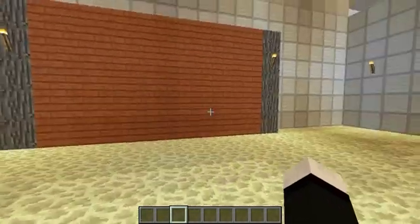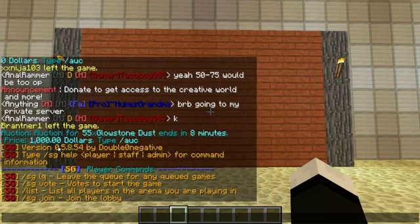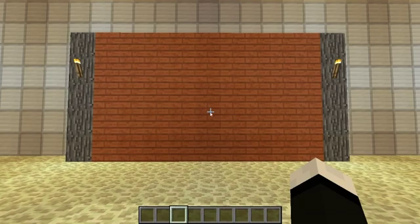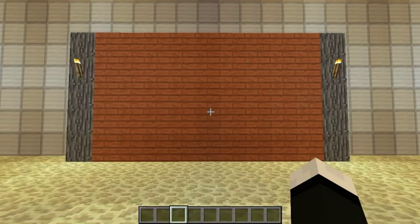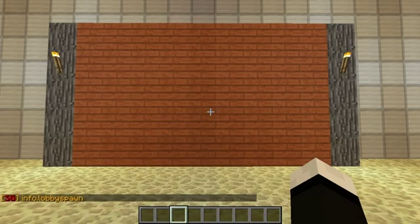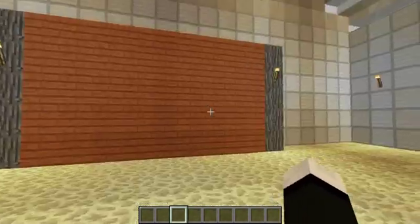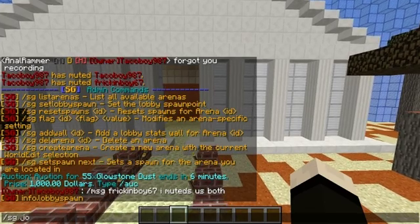First, what we want to do is set up the lobby so they have a place to spawn. This version of Survival Games is the newest recommended version — there are development builds that aren't recommended. It says it's for 1.6.4, even though we're on 1.7.4 Minecraft, on a server running 1.7.2. So what you want to do is run sg.set.lobby.spawn — that sets the spawn. If we do sg.join, it puts us here, but we're not in a game yet because we haven't joined an arena.